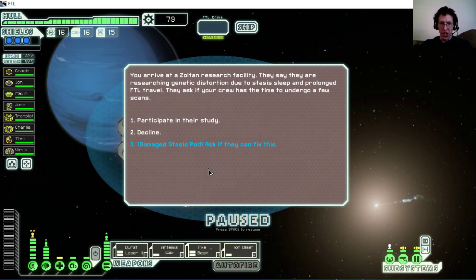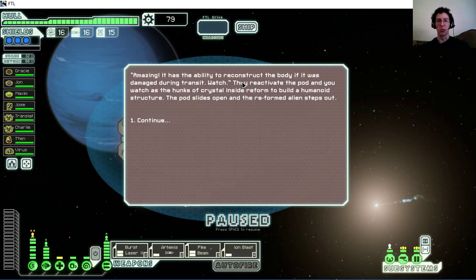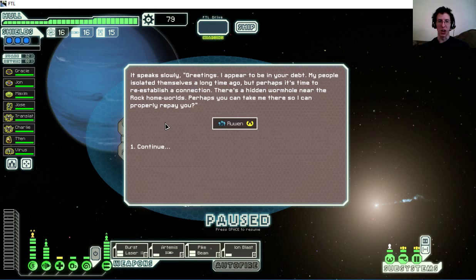We arrive at a Zoltan research facility — they're researching genetic distortion due to stasis sleep and prolonged FTL travel. They ask if your crew has time for a few scans and notice the stasis pod, saying they've never seen a cryogenic system like this but it appears to be functional. They hook it up to their system, run tests on it, and it apparently has the ability to reconstruct the body if damaged during transit. They reactivate the pod and you watch as hunks of crystal reform into a humanoid structure — a reformed alien steps out and speaks: 'Greetings, I appear to be in your debt. My people isolated themselves a long time ago but perhaps it's time to reestablish a connection. There's a hidden wormhole near the rock homeworlds — perhaps you can take me there so I can properly repay you.'